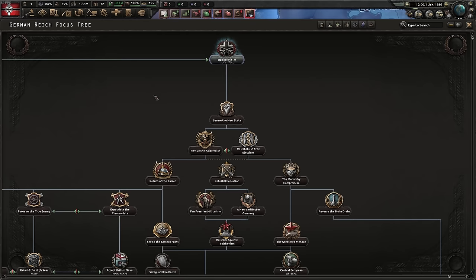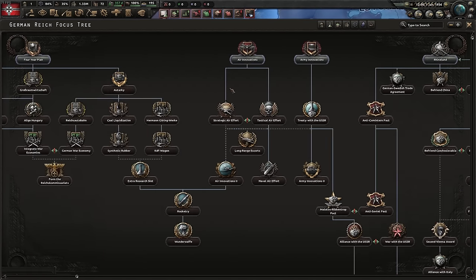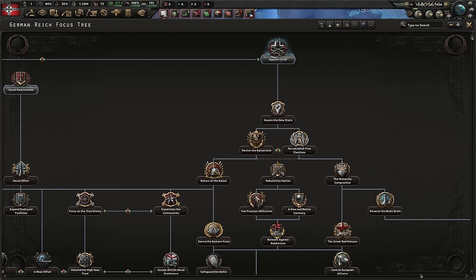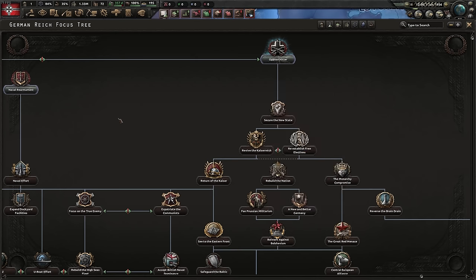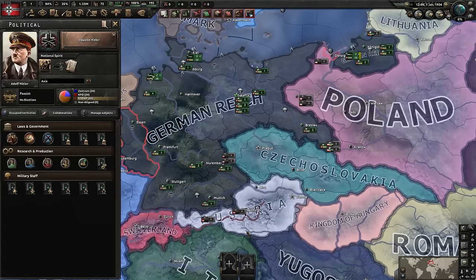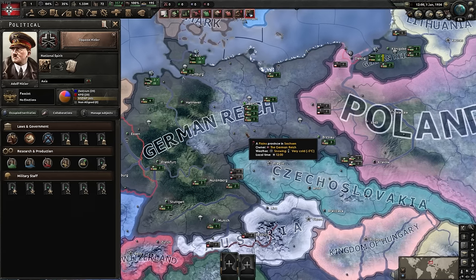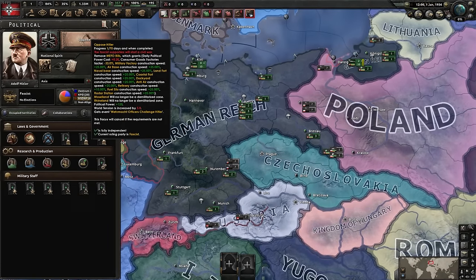For national focuses, you can pick your industry, ideology, and military boosts. We're going for the alternative history path - opposing Hitler. In every HOI4 game, my advice is to go across the top of the screen and care about all the buttons, but in this game many of them won't even matter because we're about to get a civil war.